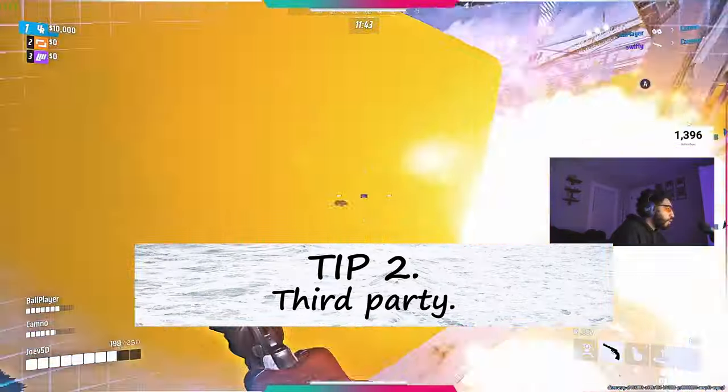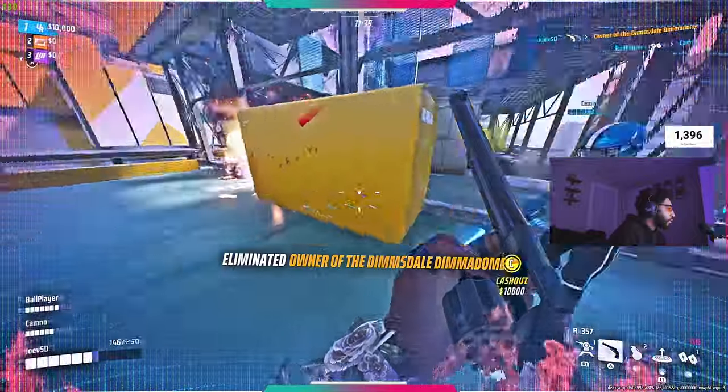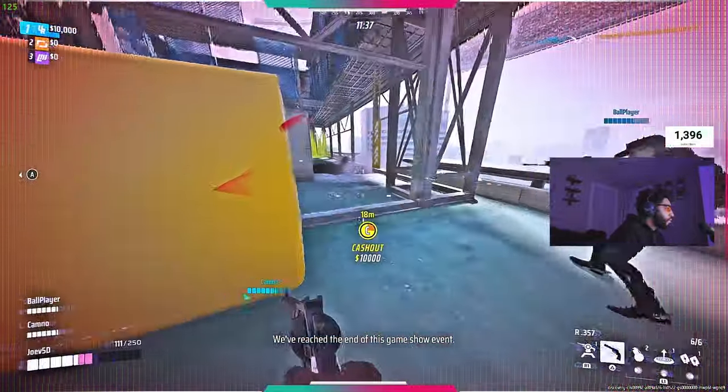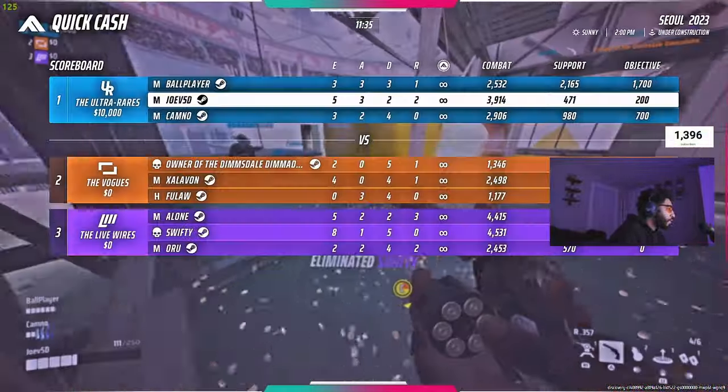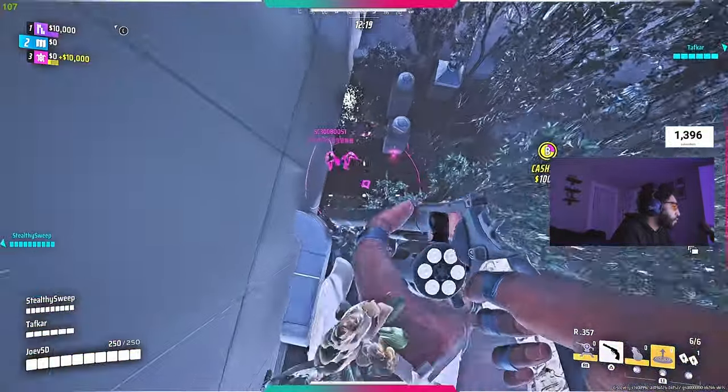Tip number two is going to be third partying. Third partying is going to be essential. You want to make it so that the guys you're shooting are already weak and you can just one to two tap them.